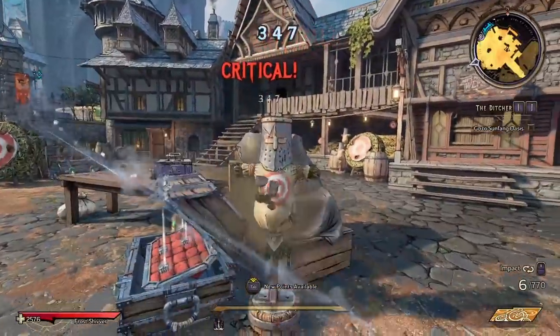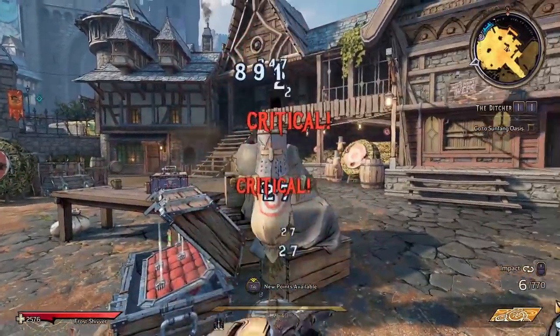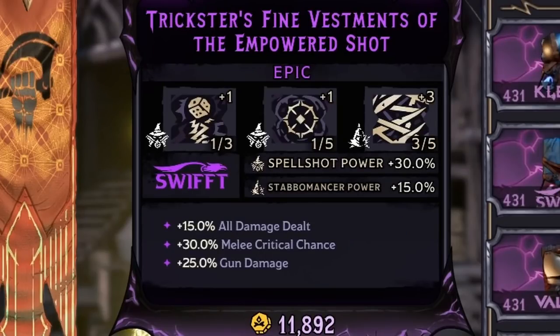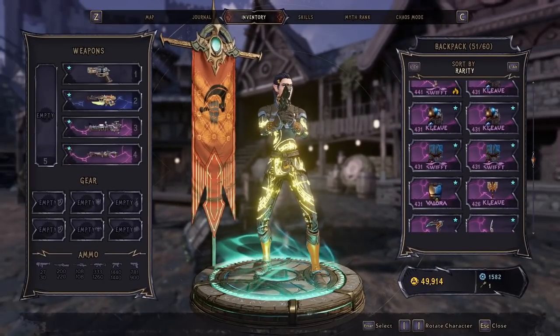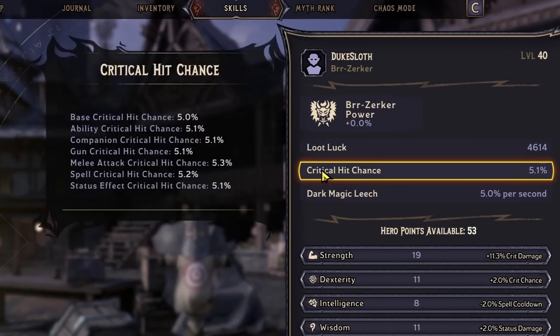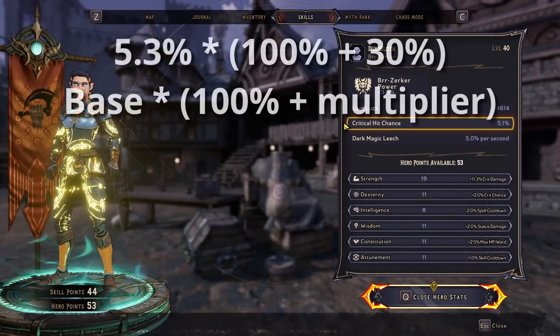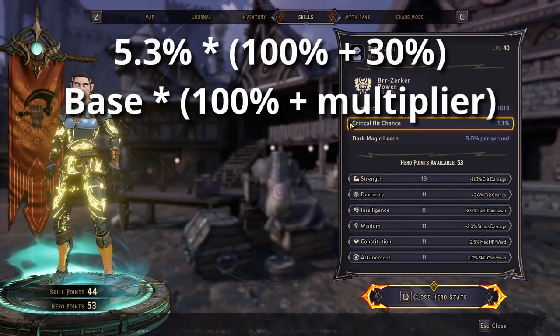Crit is not quite as some people think it is in Wonderlands. For example, if you see an extra 30% melee crit chance on an item, it doesn't just straight up give you 30%. If you're looking at this crit chance, it wouldn't go up to 35% for melee specifically. Unfortunately, this is a bug, so I constantly have to hover over it. Right now it's 5.3%, and extra crit chance is multiplicative, so I would get an extra 30% on that 5.3% that I have.